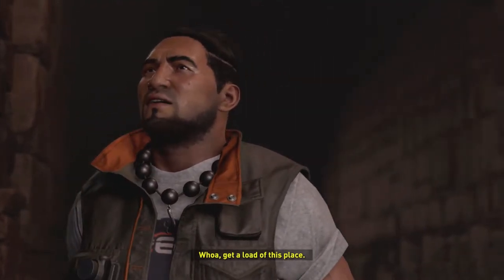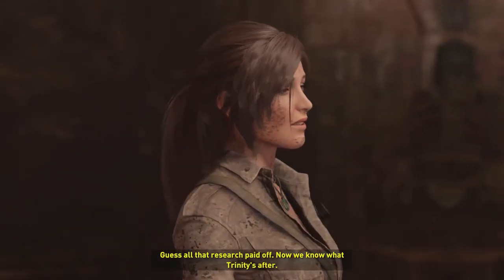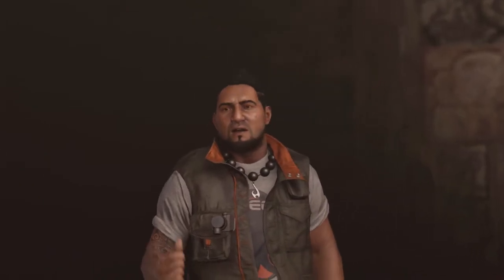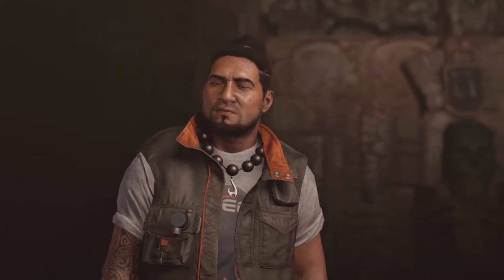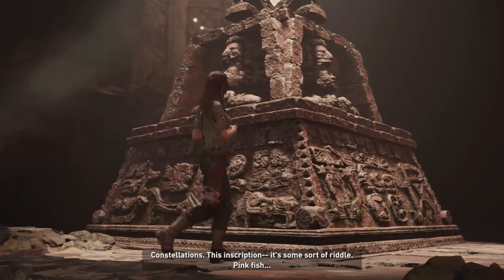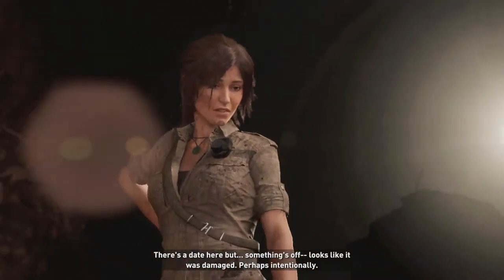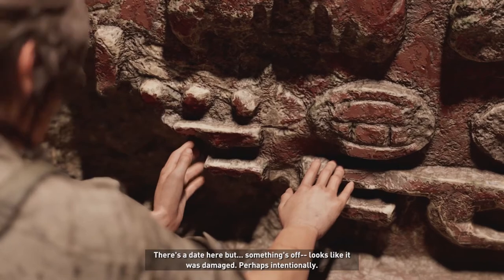It's about time you got here, Jonah. Get a load of this place. Guess all that research paid off — now we know what Trinity is after. They really didn't want us in here. Glad we followed your father's notes. I saw where the passage collapsed on you back there, you want me to take a look at that wound? No, I'm fine. It's a good thing you didn't fall down it. Constellations — this inscription is some sort of riddle. Looks like it was damaged, perhaps intentionally. Why would Trinity sabotage this? They usually just destroy everything. No, I think the damage is older — but who would have tampered with it?